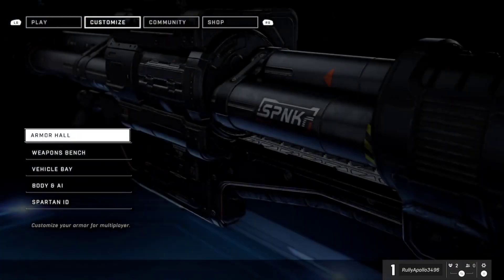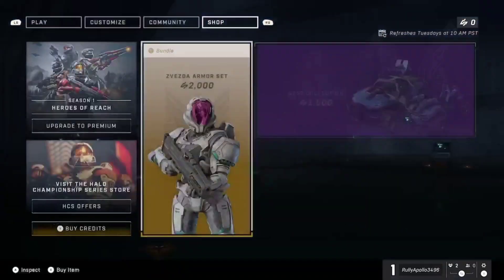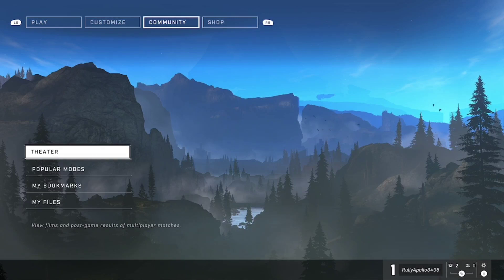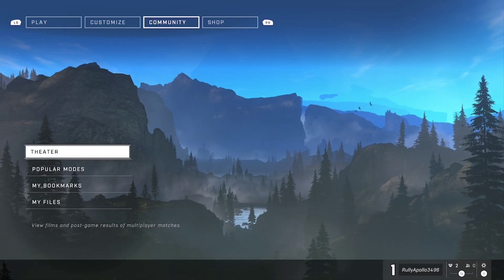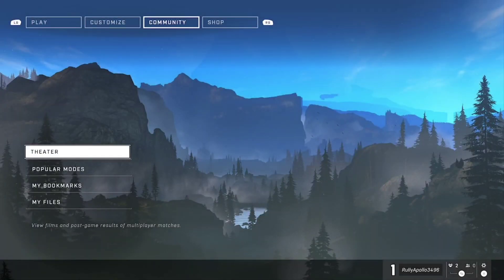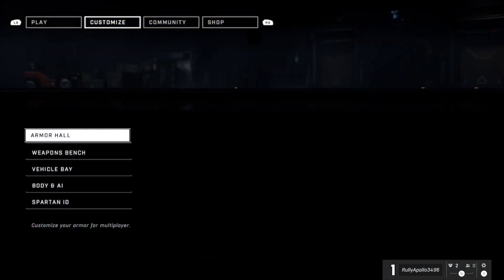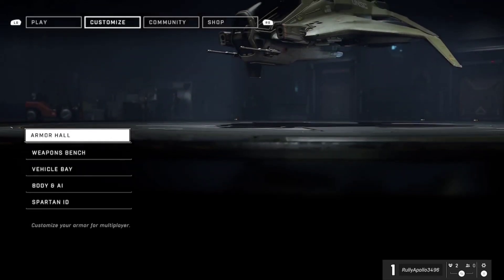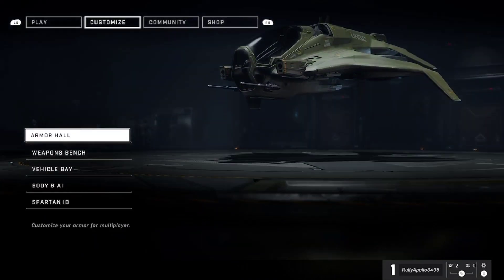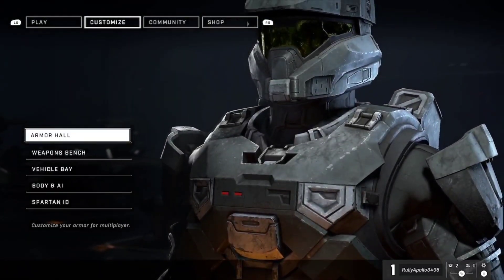1v1! As you can tell on this screen, I have the orange background. Let's say I go to Customize Armor Hall but I only have these options and I want to customize mine. All I have to do is press the menu button and take control.